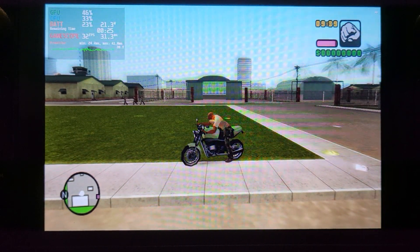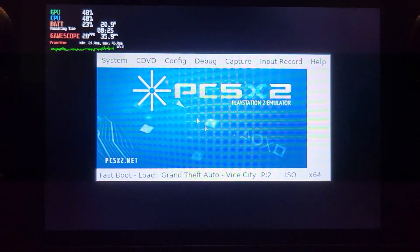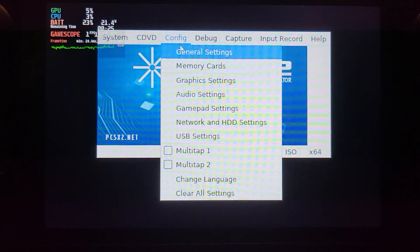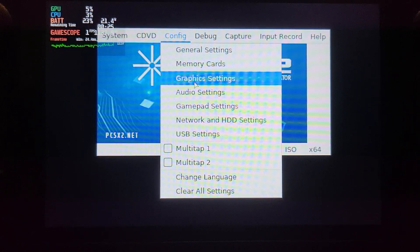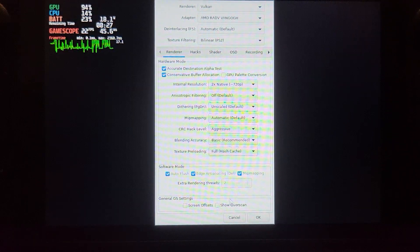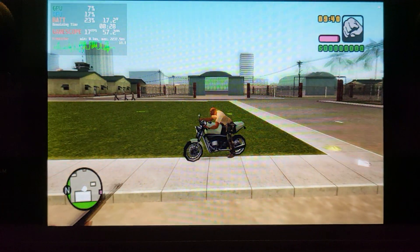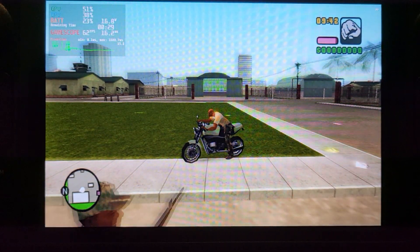So what we want to do now is fix that. To do that, go into your PCSX2 settings, go to Config > Graphics, and what you want to do is go to Texture Preloading and make sure you select Full Hash Cache. Click OK and resume.